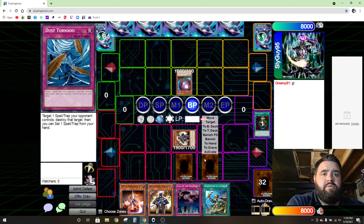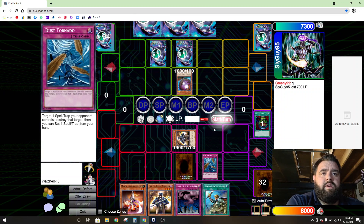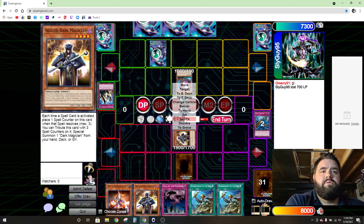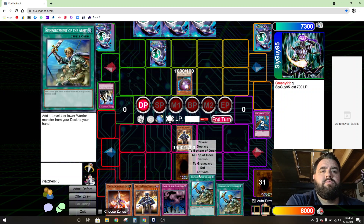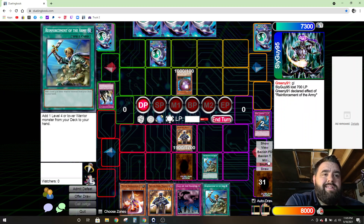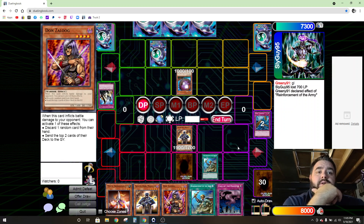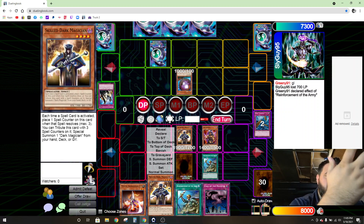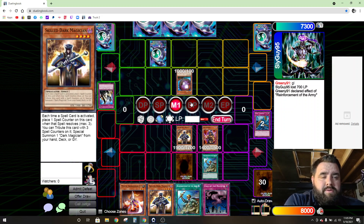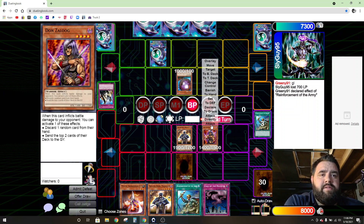Got to take 700 to the face — no big deal. Sets a card, end phase blow that card up. Change to attack — Reinforcements. This card lets me search a card from my deck. You can literally build any deck in this game. If you click goat format, it'll set it to where you can only add cards from this format to your deck, makes it a lot easier to make a deck. Pretty cool.